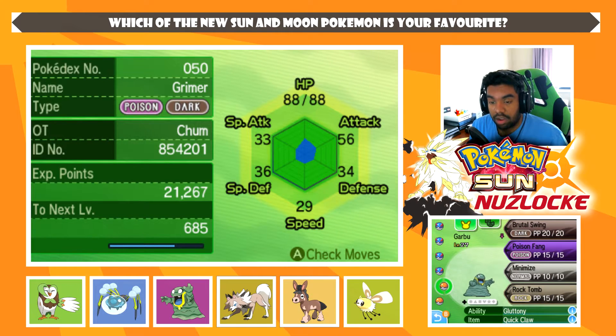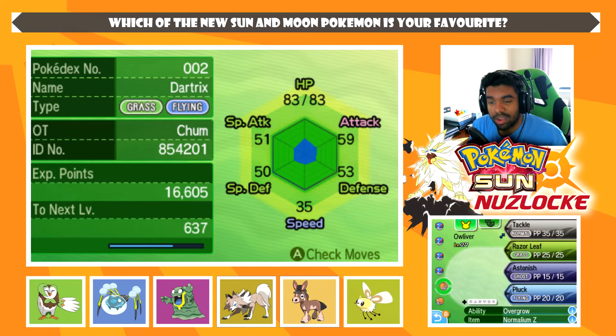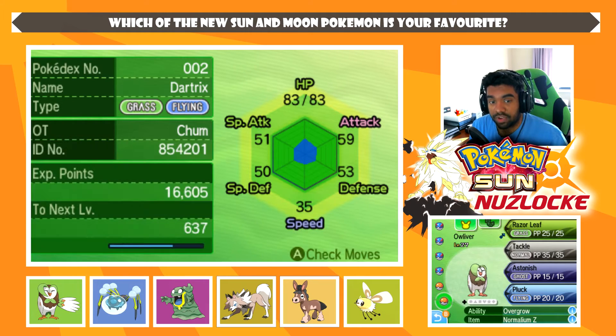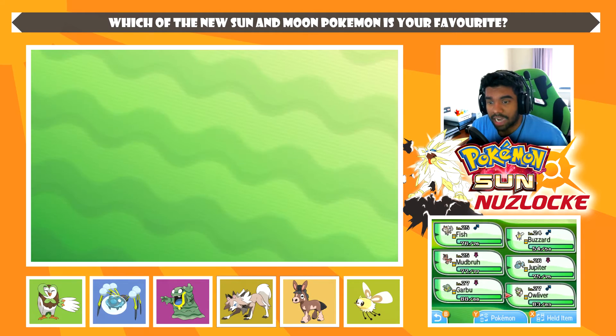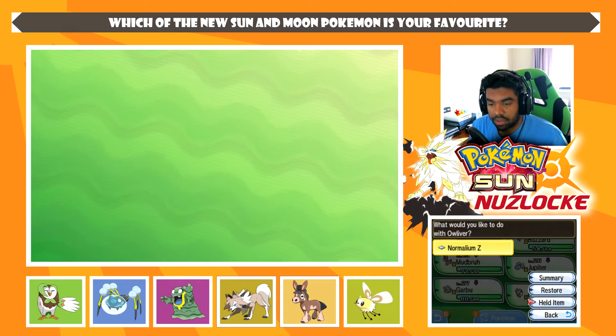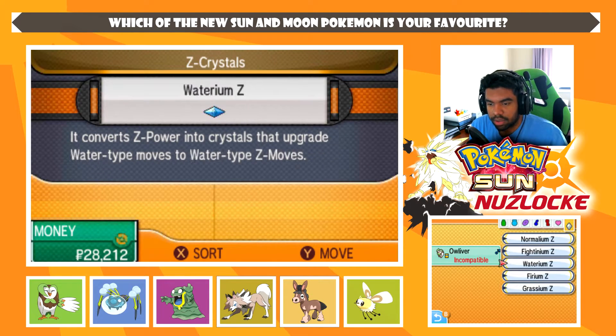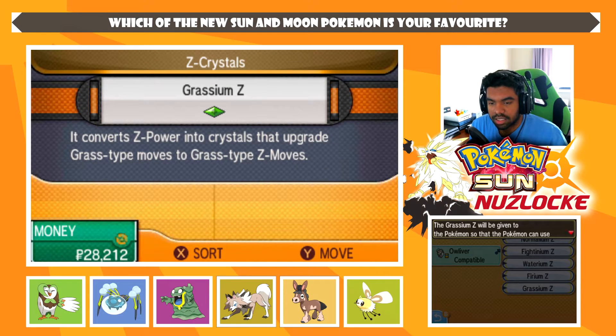Next up, we have Alolan Grimer with Brutal Swing, Poison Fang, Minimize, and Rock Tomb. Last but not least, we have Oliver with Tackle, Razorleaf, Astonish, and Pluck. We're going to change these moves around and give Oliver the Grass Z-Crystal for Bloom Doom instead of the Normal Z.